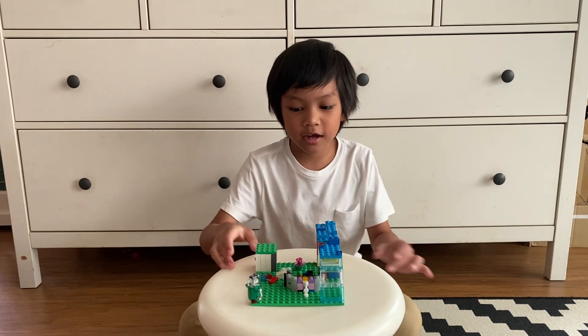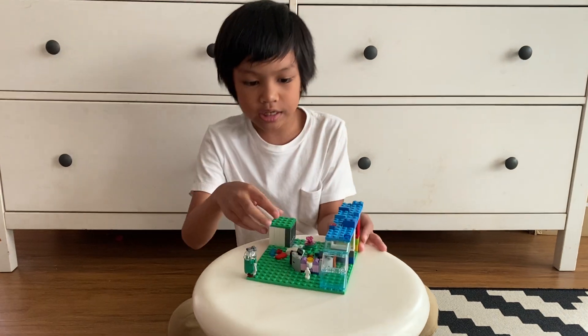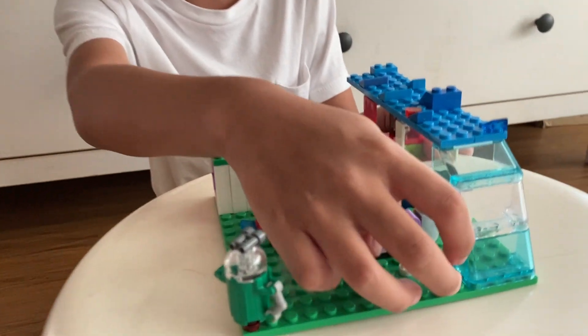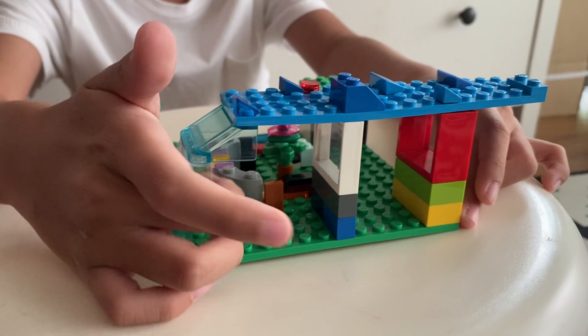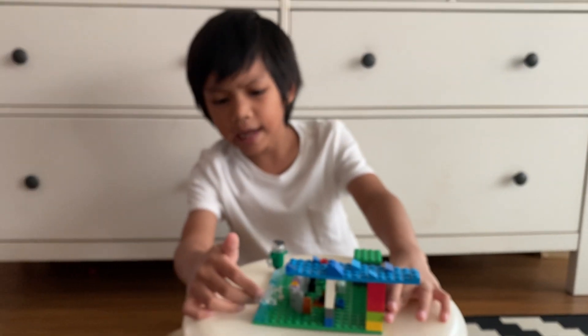Hi everybody. Today I just made this tiny kingdom. I made a waterfall here — this is the only color I can make as a waterfall. Over here you can see it's hollow, and over here I used car glass.